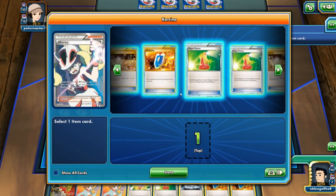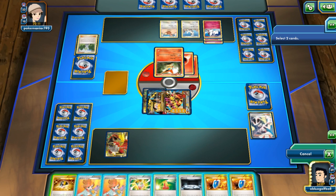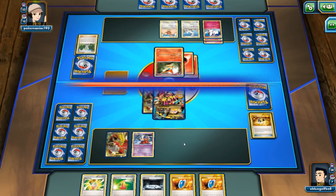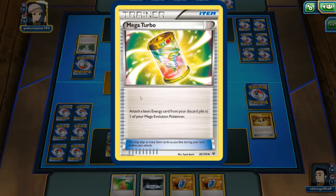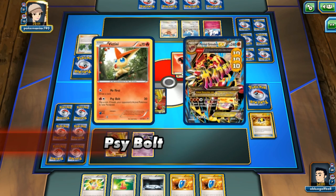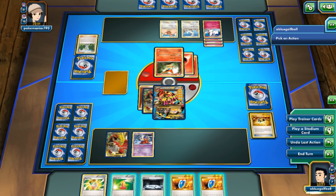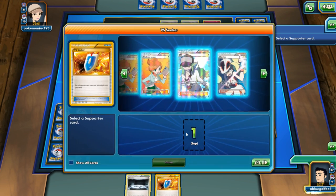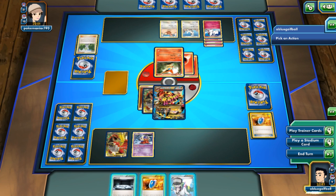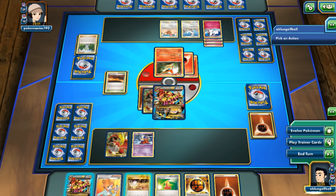Here's what we're going to do — play an N and activate the stadium. Drawing isn't great. We just can't get anything we need. Togekiss is fully powered, being able to hit for 60. We get hit and we are paralyzed. I'm going to go for a Korrina and grab a Mega Turbo. In the next turn, ideally I should be able to attack. If my opponent paralyzes us again, we can Switch twice and then play Juniper and hopefully get another energy or Mega Turbo.